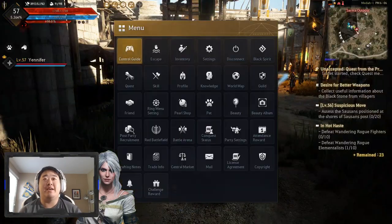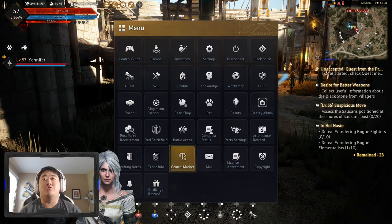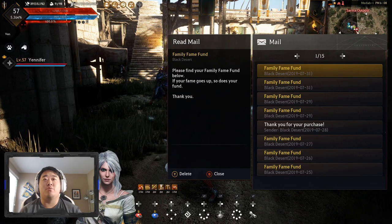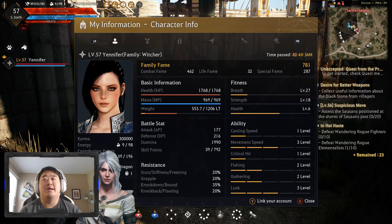The final thing is family fame. It's a little bit confusing to explain, but you can see it right there - there's my family fame. I have not done a lot of life skilling yet, but there is my family fame fund. What it does is give you a daily silver payment in your mail. I believe I currently get 755,000 silver for my family fame, which I recently got up because I got my Ninja to level 56 - I was getting around 500,000 something before that.